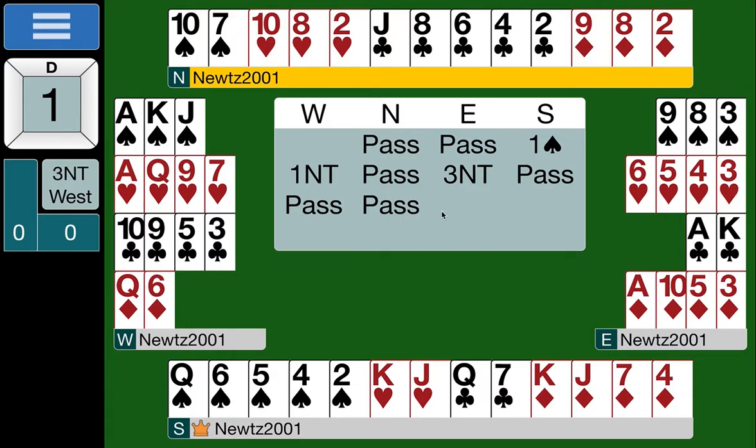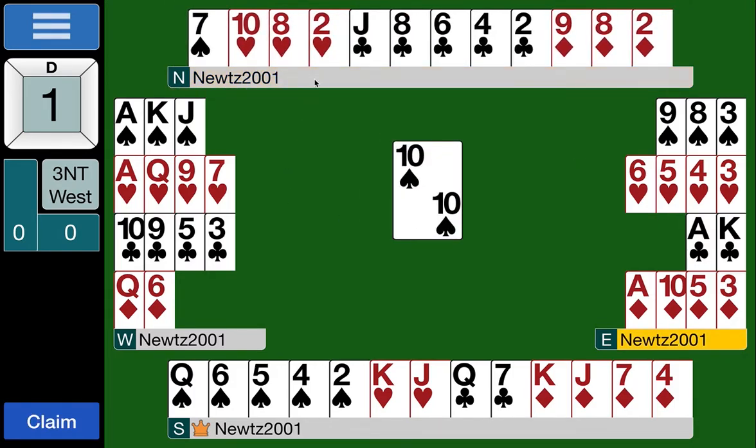We play in three no-trumps. North has to make the opening lead — their partner opened the bidding with spades, so the obvious thing is to lead a spade. We'll lead the ten of spades, the top of our doubleton and also the top of nothing. Ten of spade lead, and now we hide the defenders.